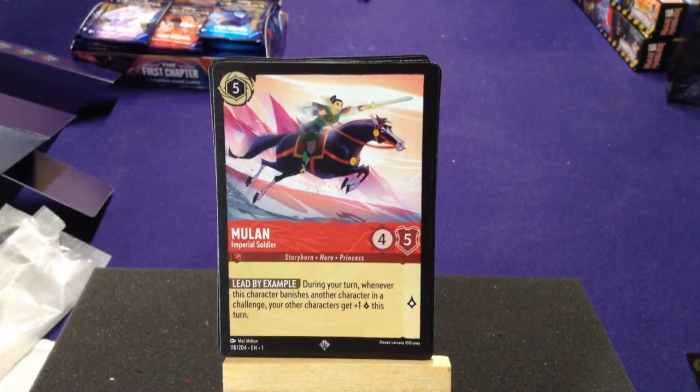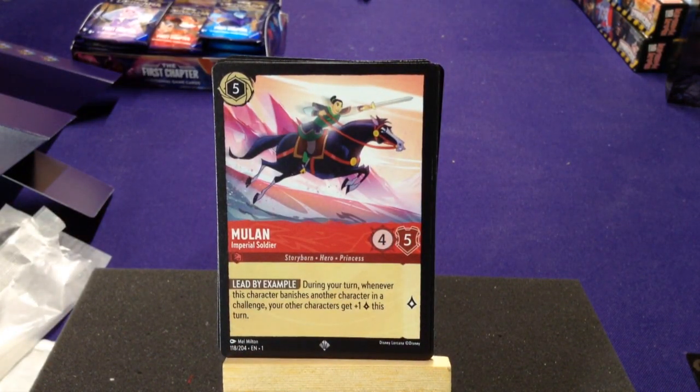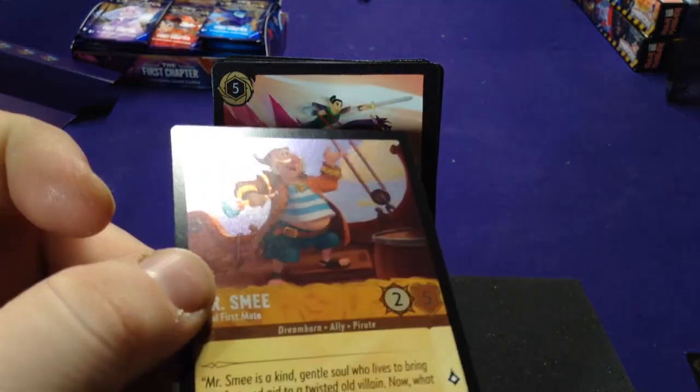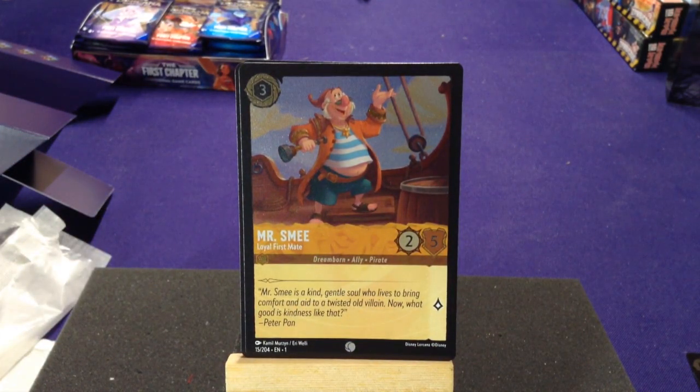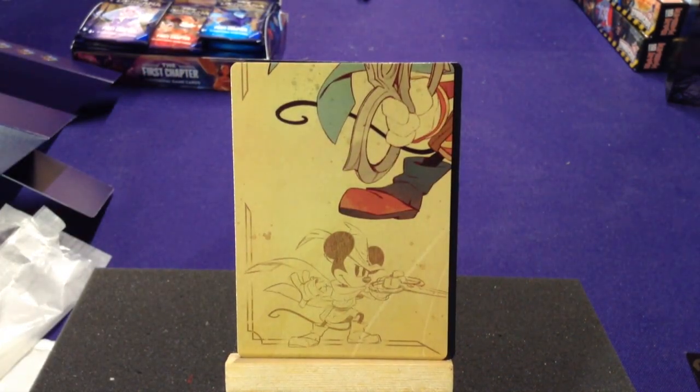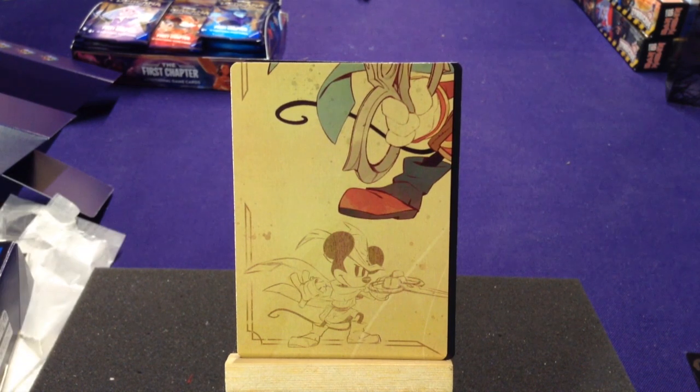Our other rare is a super rare — it's another Mulan! That's hilarious we got the regular Mulan, but I'm not mad because now I have a foil and a non-foil version, plus you can include multiples in your deck. I could include two of these if I wanted. Then our foil is a common — Mr. Smee, Loyal First Mate, Dreamborn Ally and Pirate. 'Mr. Smee is a kind gentle soul who lives to bring comforting aid to a twisty little villain.' The last card shows the corner of our Mickey Mouse card — still hoping to complete that set.